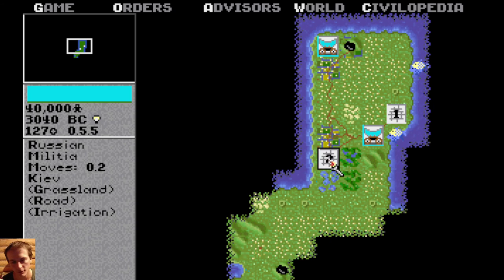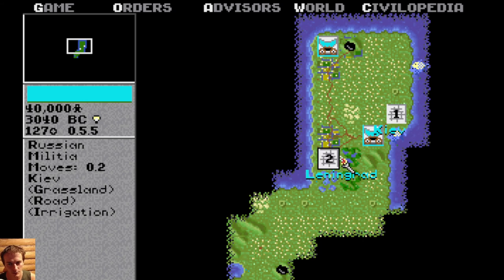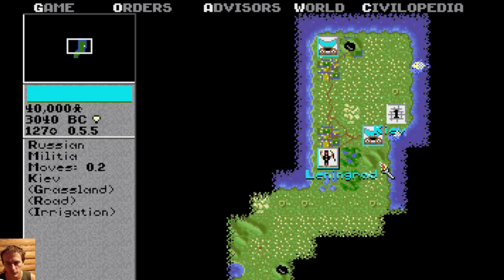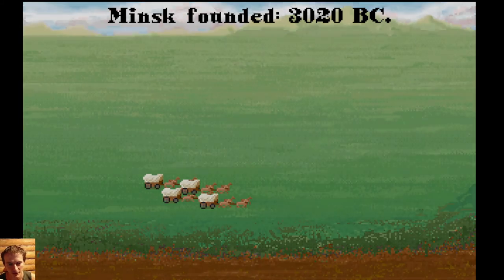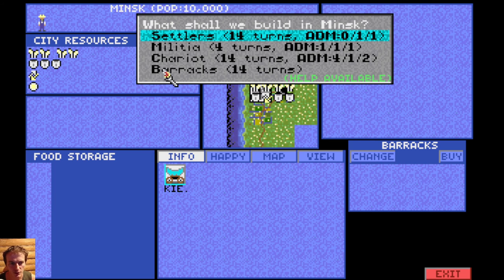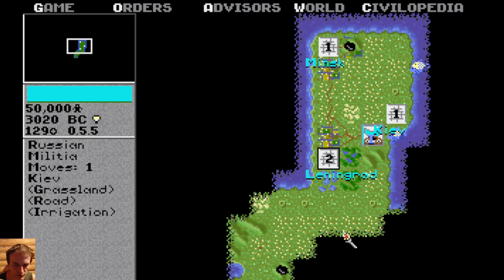Important thing about units: in this game, even militia — the very first unit — can sometimes defeat tanks, especially if settled in the hills. Hills give you an additional defensive bonus of plus 100%. You can also build forts with your settlers. If you're in the city, that's also a very nice defense, especially if you've built structures there. My settlers disappeared from here — maybe they were destroyed by someone, but I didn't notice it.